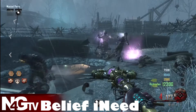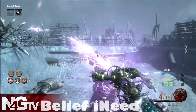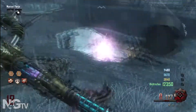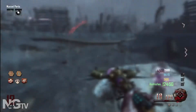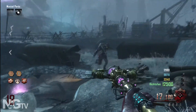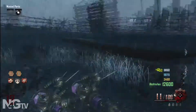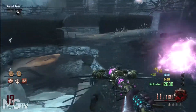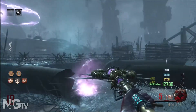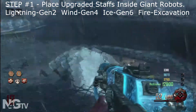Welcome back everybody. My name is Belief I Need with N4GTV, and tonight we are going to complete the Easter Egg Samantha's Rest and unlock the 75 Gamerscore Achievement Lost Little Girl. That's the Origins Easter Egg for the new map pack that just came out about 7 days ago. For more advanced tips on how to upgrade the staffs, unlocking your Tiger Punch, and getting your Airstrikes, you can check the Black Ops Origins playlist by hitting the subscribe button on my channel.